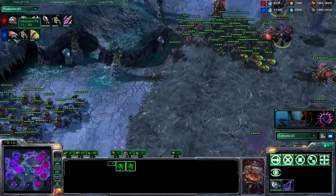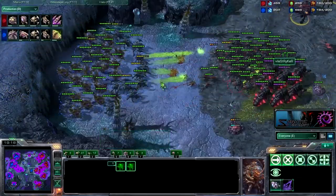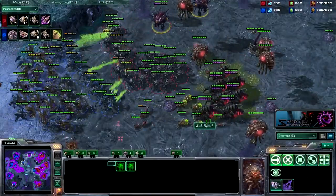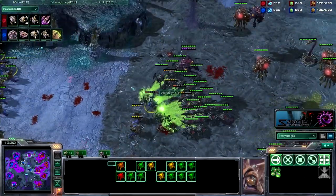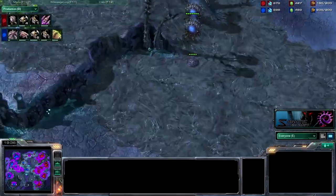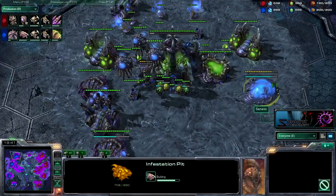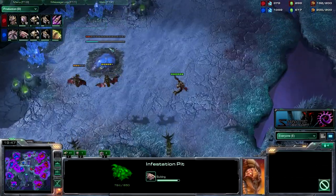I'm basically maxed out — I'm going to try to attack in here. Kill his infestors before he gets a lot of roaches, just to block those infestors. One fungal going down, hitting around 6 or 7 roaches and hydras. Those look like they're just going to die. I'm just going to wait for my rallied maxed army to come in and hopefully throw it at him, transitioning into infestors at the same time.